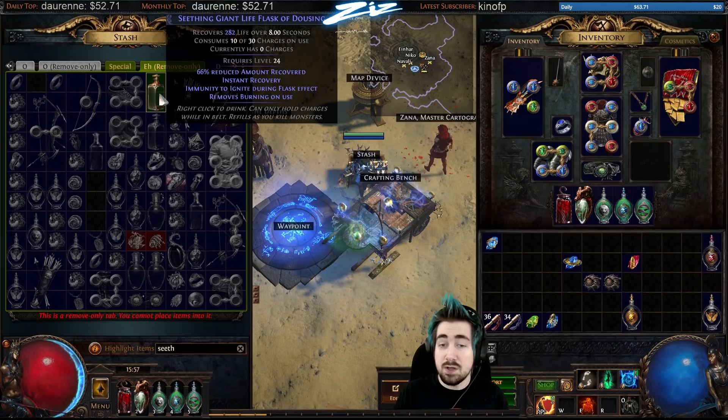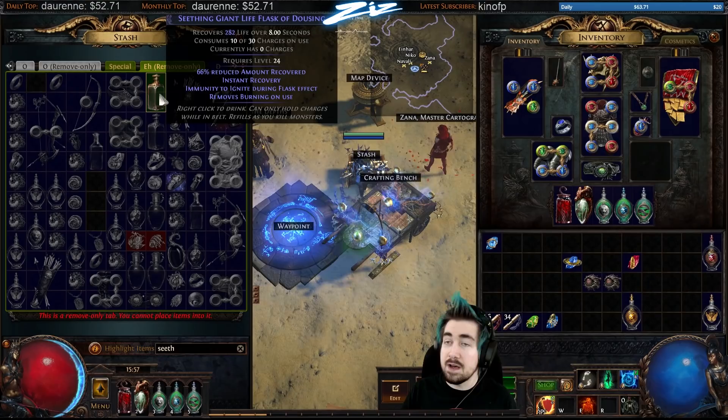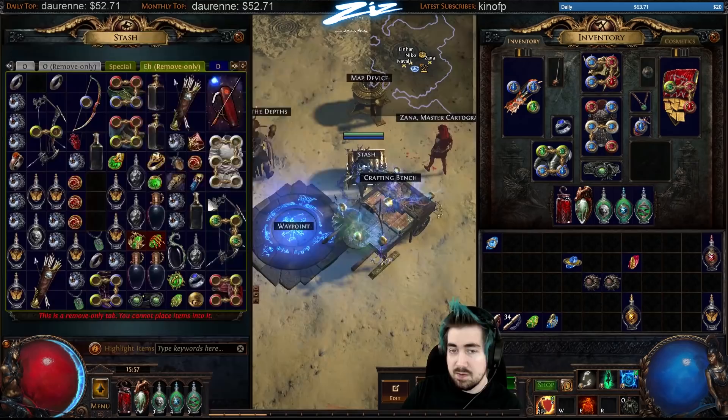Instant life flasks — seething life flasks — are very important. I normally try to get one around level 18 to 24, and this helps your survival a lot especially in hardcore. Then again at level 42, and finally at 60, so there are roughly three tiers where you want your life flasks to be fairly up to date. It boosts your survival so much more than having an over-time life flask. Generally you're not dying slowly over three seconds — it's mostly things that kill you quickly. Vendors can sell these, but you generally need transmutes and alterations.